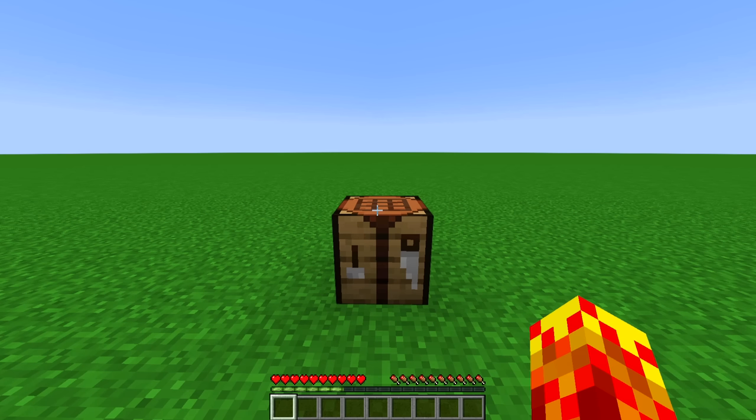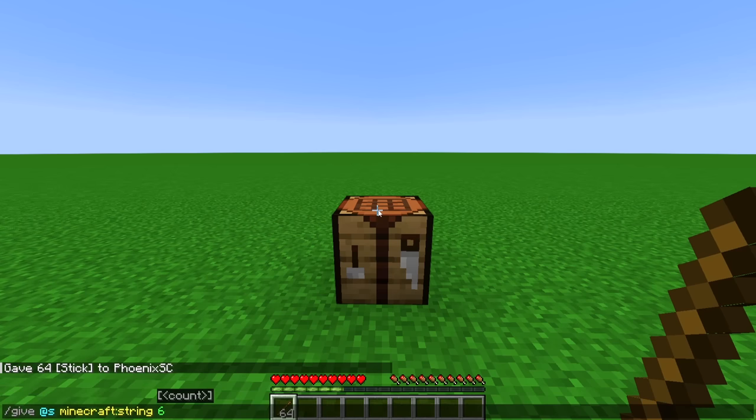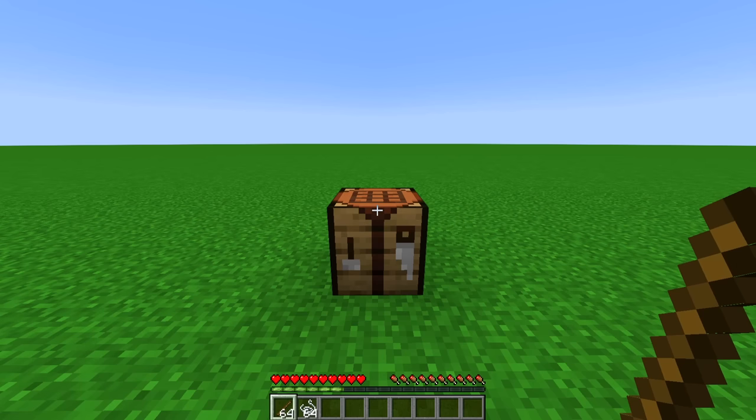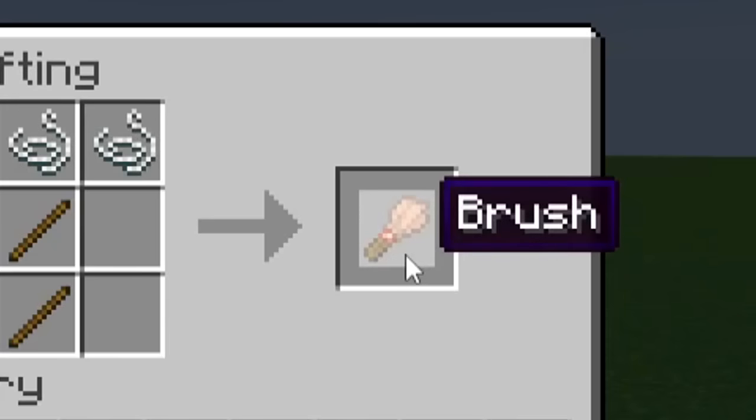Every now and then an update comes along and some of the most fascinating decisions get implemented into the game. We do have quite a few here, but one that is absolutely the most profound is the string pickaxe. We take our sticks, put them over here, and then the string goes on the top. Now this makes a brush.